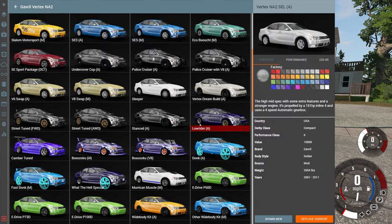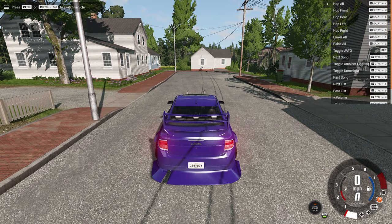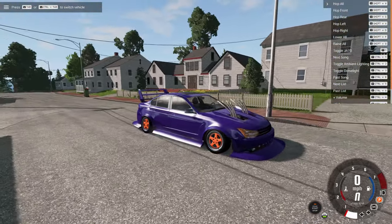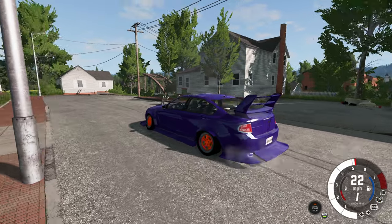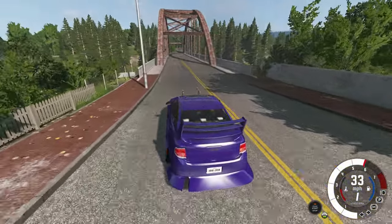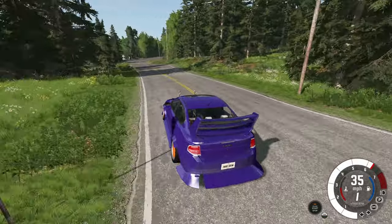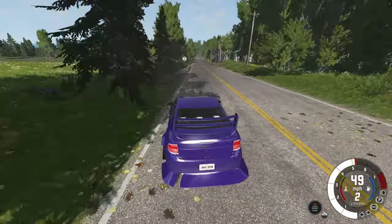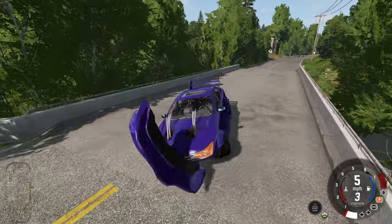Now we're going to go to one that looks even more interesting somehow. This one has all kinds of nonsense attached to it. Basically all of the body parts are modified — everything about this thing looks completely ridiculous, and I absolutely love it. I can't even point out all the different pieces that have changed because there are so many. It's another rear-wheel drive swap configuration, and as you can tell from the hood exit exhaust, it is a V8 engine. Usually when you have a hood exit exhaust, you have one pipe for each cylinder — four on each side — so that's a V8. It also sounds like a V8.